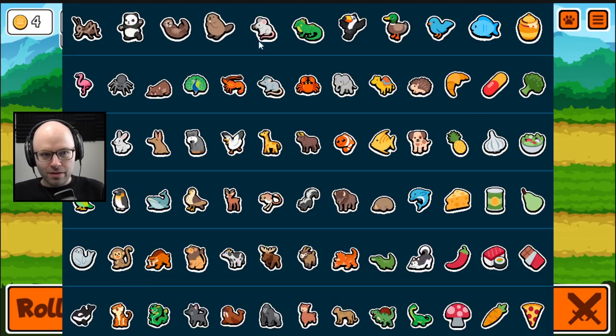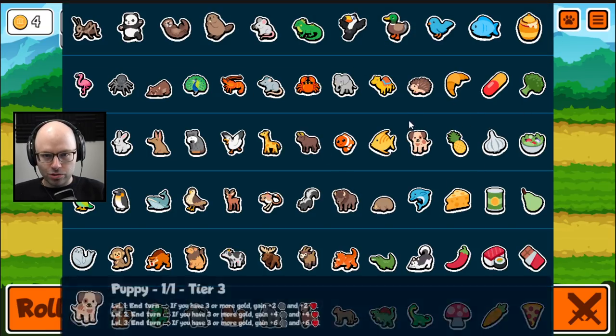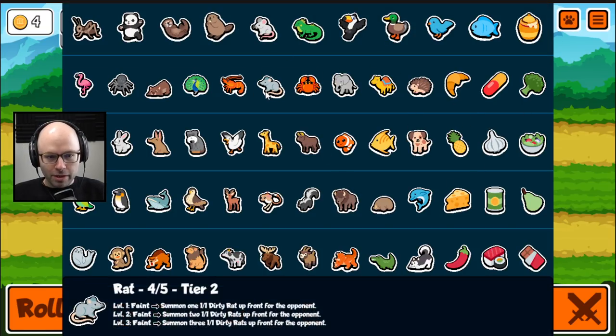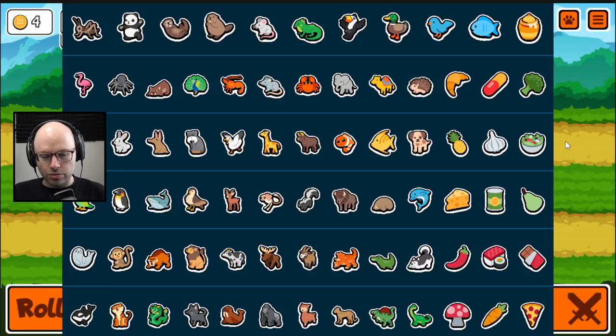Can I just go animals? Mouse — tier one. No wait, I'm looking at rat. Rat summons two dirty rats. Okay, sure.